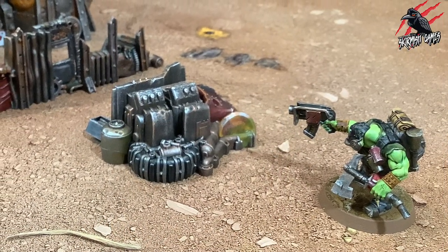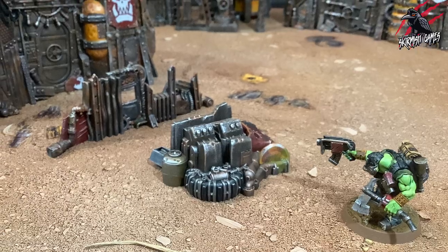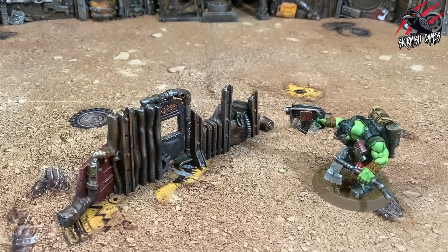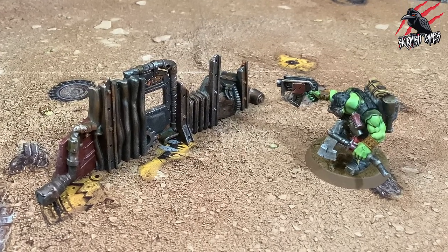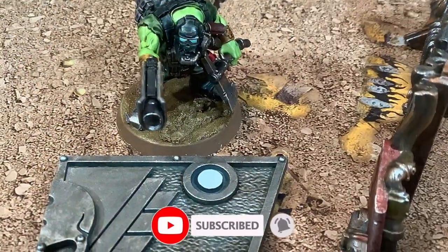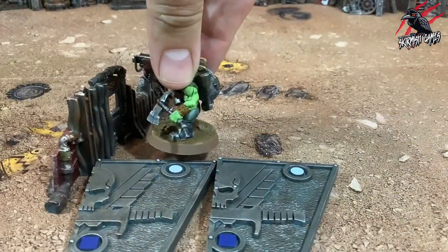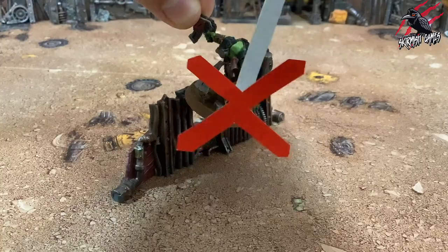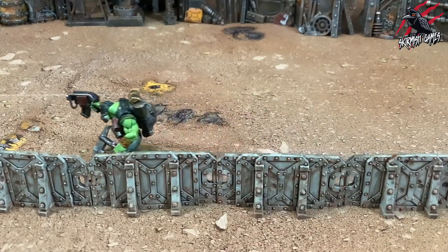As your operatives navigate the kill zone, terrain features may restrict their movement. To maneuver across or over them, your operatives must traverse, climb, or jump. A traverse is when an operative must clear a small obstacle in their way such as a barricade or pipe. During an operative's move it can ascend and descend terrain with the traversable trait at a cost of one white circle, but cannot finish a move on top of it. If this is not possible, it cannot traverse it and must move around it instead. Note that a traverse is not a climb — the operative simply vaults over the obstacle in their way as it moves horizontally across the kill zone.